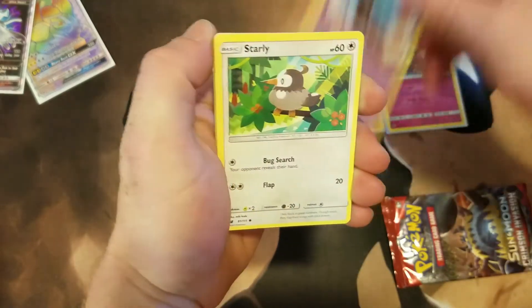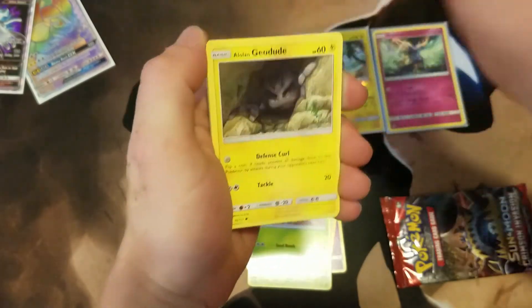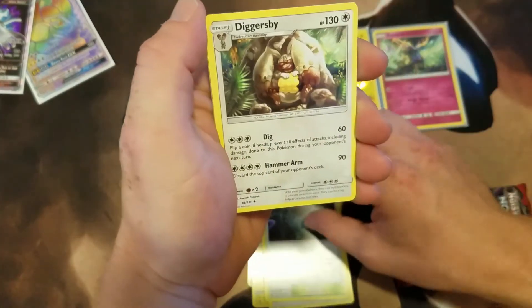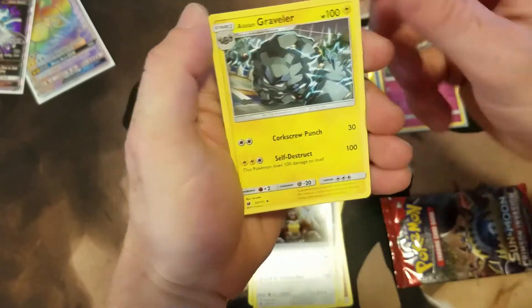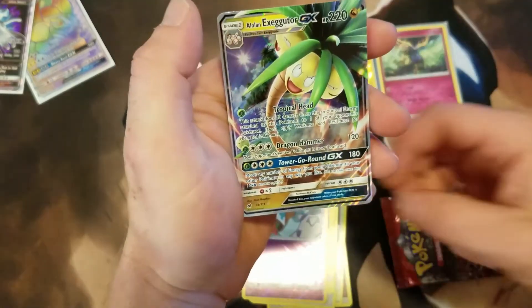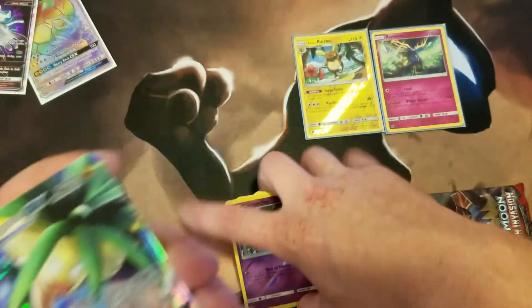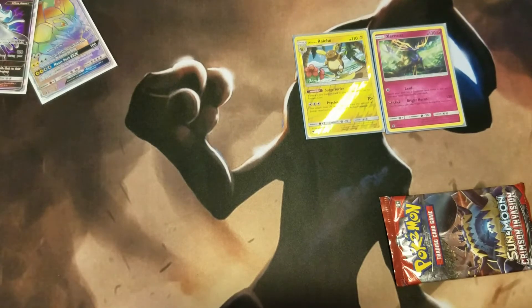Next pack: Salandit — Psychic Salandit — Starly, Skiddo, Pikachu, Alolan Geodude coming out of his rock, Fairy energy, Sea of Nothingness, Diggersby, Alolan Graveler Reverse Holo, and... Chameco — oh! That's a GX! This is the GX I wanted, I think this one looks the coolest. Three points for GX. I'm getting killed right now guys, it's six to zero.